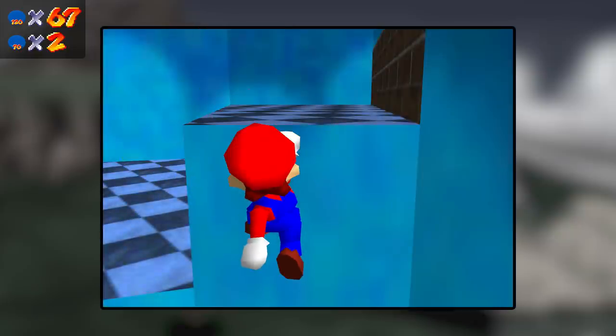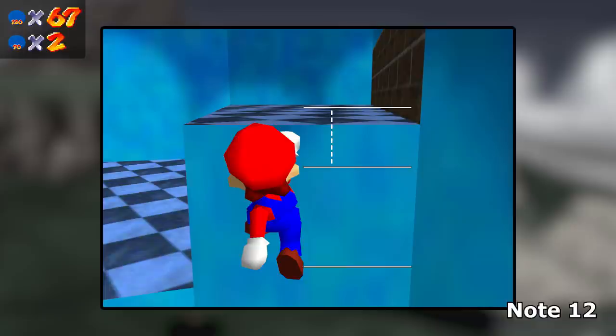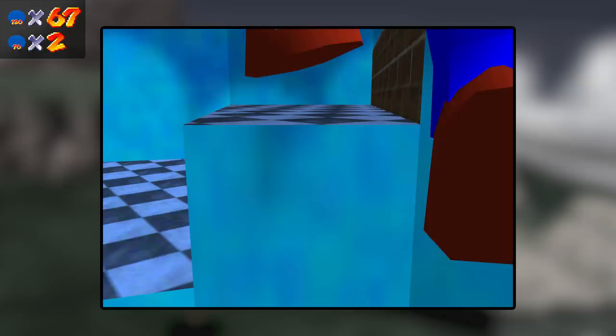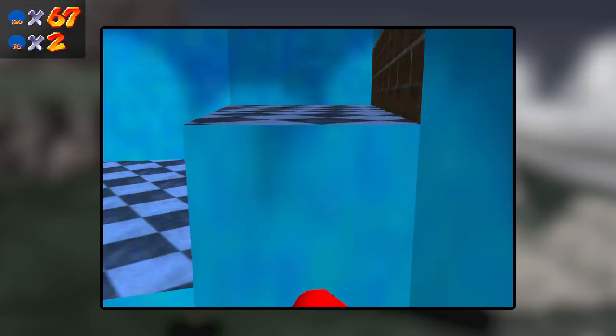When Mario hits a wall, a check is made to see if he can grab the ledge. The game checks for a wall hitbox at two points: 30 units above Mario's position, and 150 units above. If it finds a wall hitbox at one point but not the other, it will try to find a ledge to grab by looking for a floor hitbox from 160 to 100 units above Mario's position. Because floor hitboxes are 78 units high, Mario can theoretically grab a ledge up to 238 units above his position. But wouldn't there be a wall below that ledge that the wall check would detect? Yes, but not always.